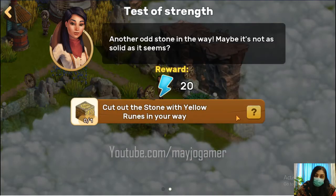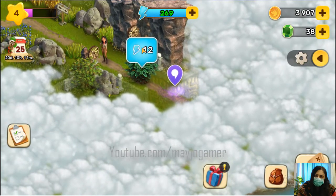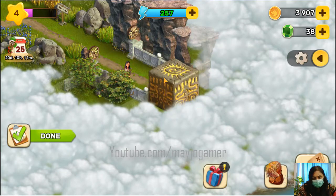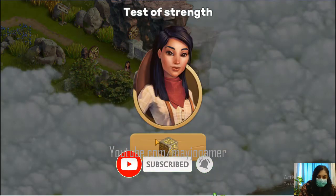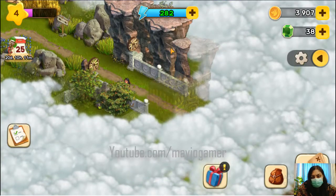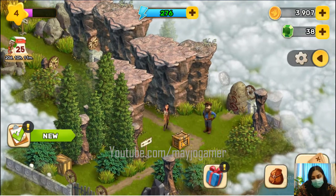There's one more big stone to cut off and one more bush, then we're up to the stone. I think we should claim first and get the 25 energies. Now the big stone — this will take only six energy.